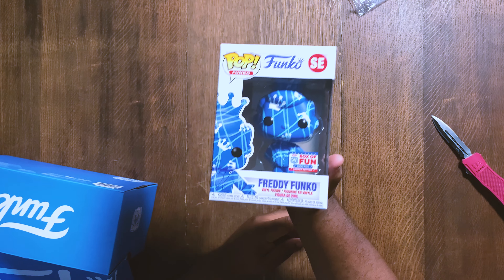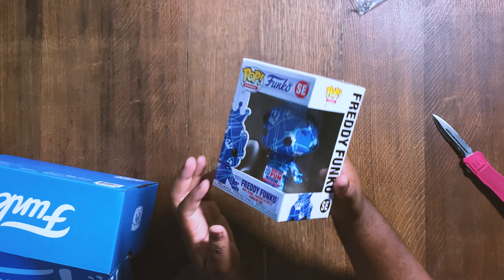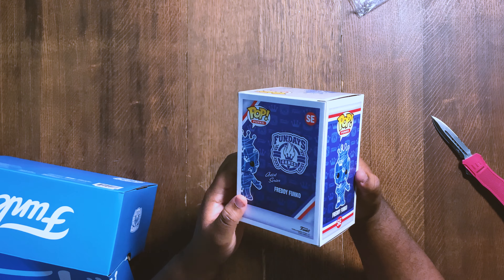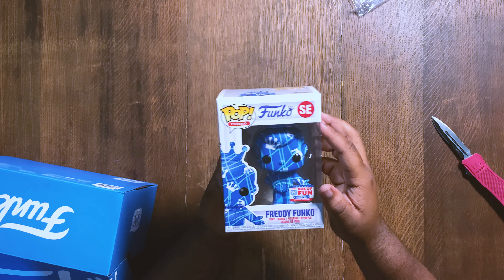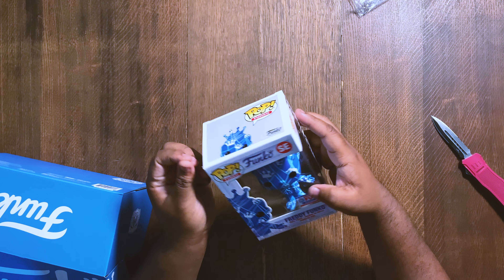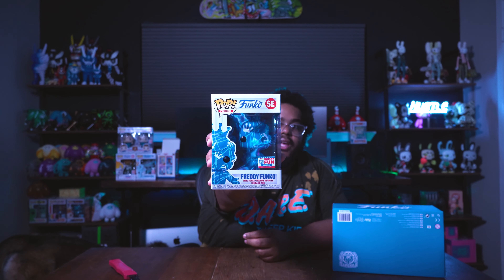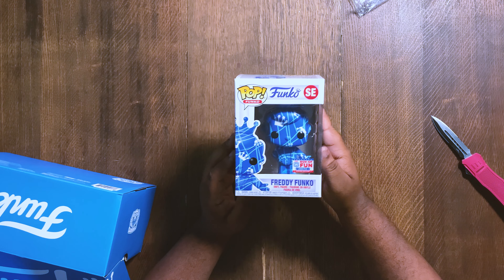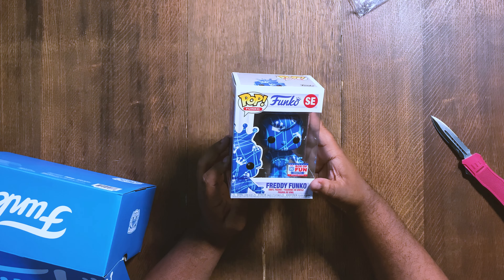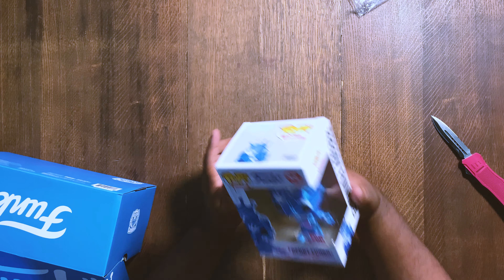The first one I pull is the white-on-blue artist series 2,000-piece Freddy Funko. I love the colors — blue and white. It's an artist series though, so hopefully there's only one artist series in this box because I've seen people get two artist series and then a bronze or silver. The pop is in really good condition — a clean pop at 2,000 pieces.